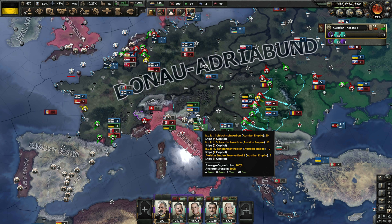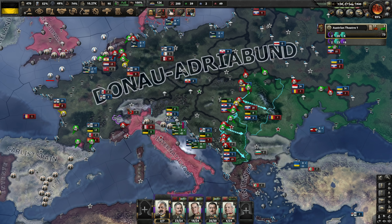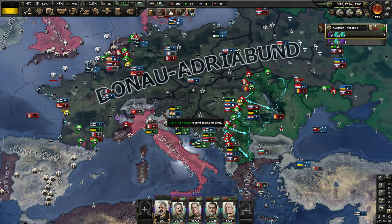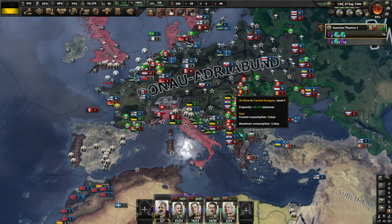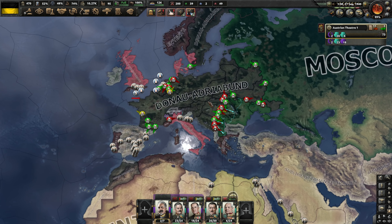Welcome back everyone to Hearts of Iron 4. This is Kaiserreich. I am Austria and we are ready to continue our campaign. If you have not seen the campaign to this point, there's a link in the description that will take you back to the beginning, to episode 1. We're four years in now, it's September of 1940, and I'm on the faction map mode because it makes it a little easier to see exactly where things stand.